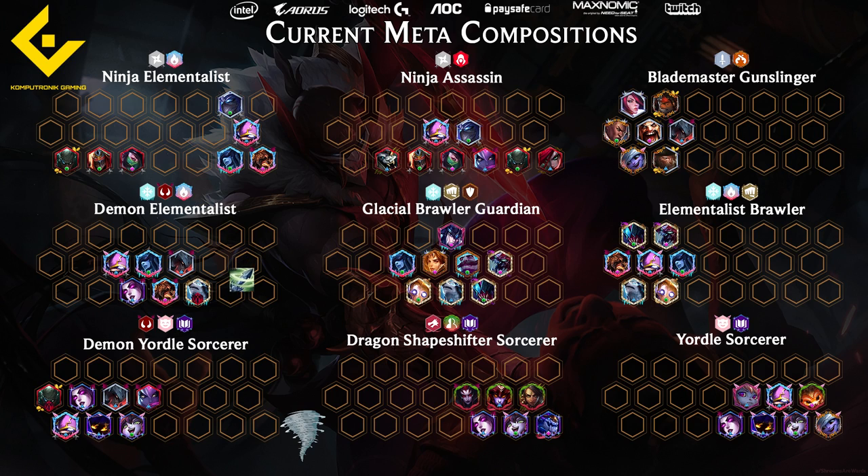Demon Elementalist is very similar — you would like to target Aatrox, Cannon, Morgana, Volibear, maybe Brand. But most of the time Brand here is just a placeholder because you need the Elementalists, and Brand is playable since it's also a Demon. Typically you would like to put the items on Aatrox, Morgana, Cannon, and maybe Volibear, but probably not Brand, because Silver Brand is actually playable on its own and doesn't necessarily need items to be more playable.